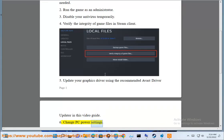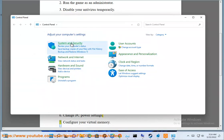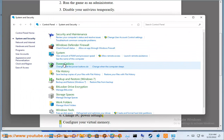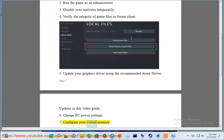Step 6: Change PC power settings. Step 7: Configure your virtual memory.